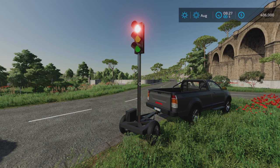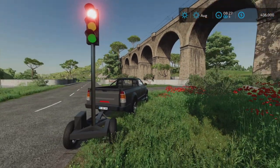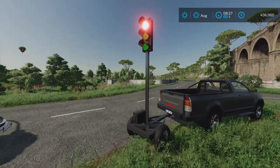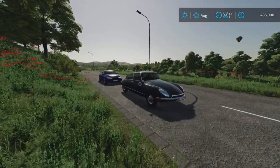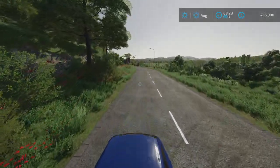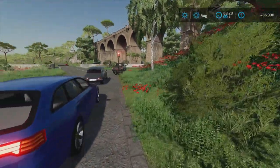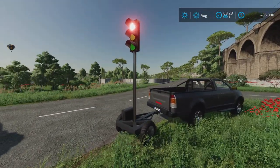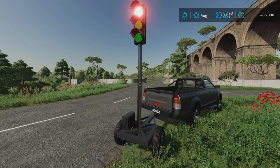It's for all platforms: PC, Mac, and Console. I'm on PS5 here on a base game map to demonstrate this because this is where I could find some traffic. Yes, you can walk all over these cars — they ain't going anywhere until I change this traffic light. What is this? It's a neat little mod for sure.